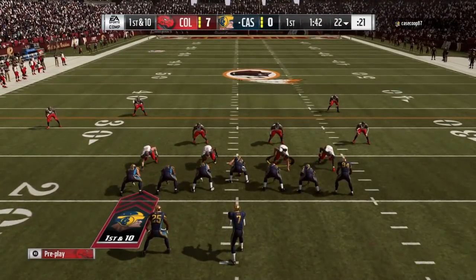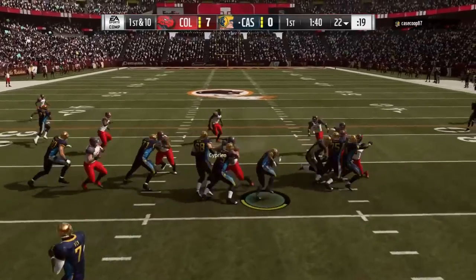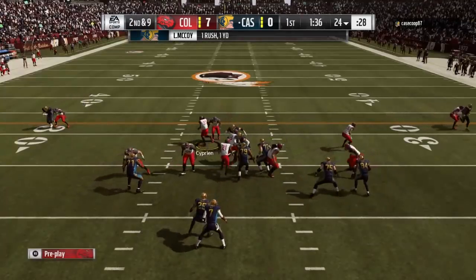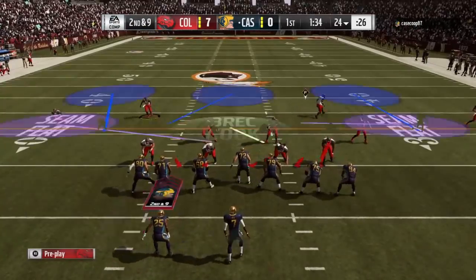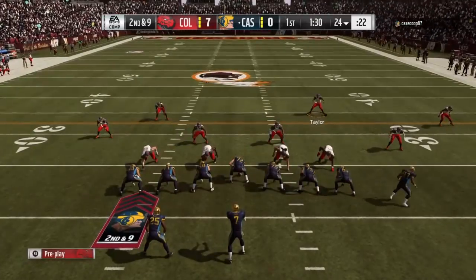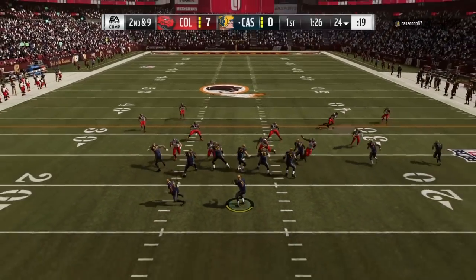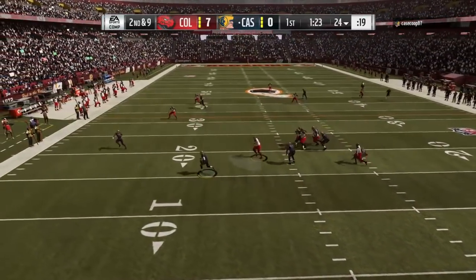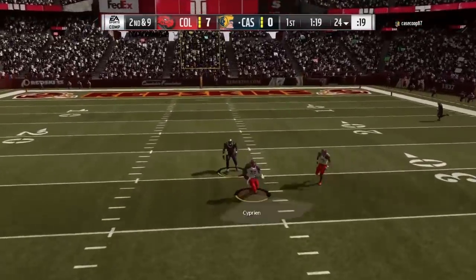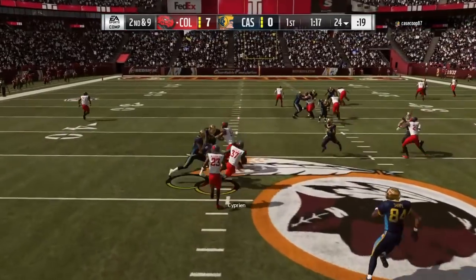I don't know if I'm going to be able to stop this guy's offense. He's got LeSean McCoy at running back, Shannon Sharp, Tyreek Hill, Tim Brown, and Jimmy Graham as his second tight end. His team is loaded. He rolls out with Michael Vick and throws it on the run deep — Jonathan Cyprian makes the pick. That was right to me.